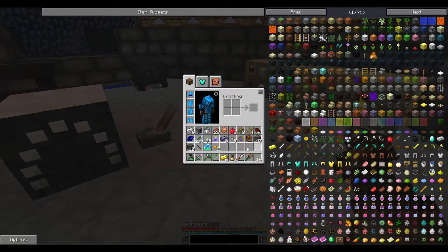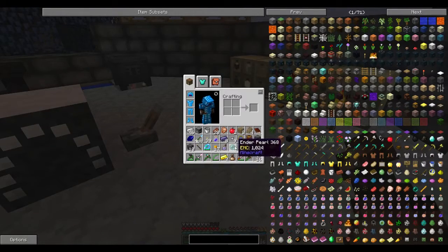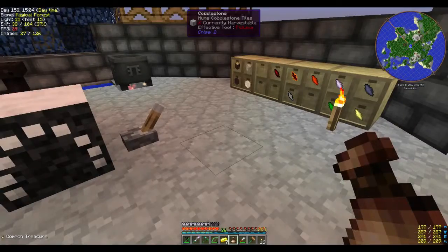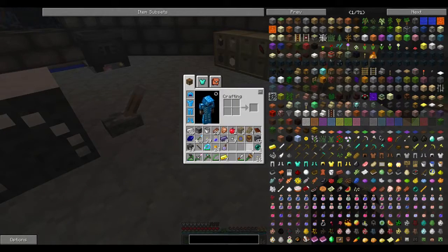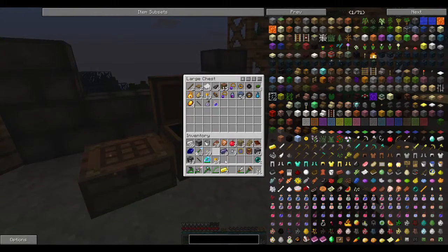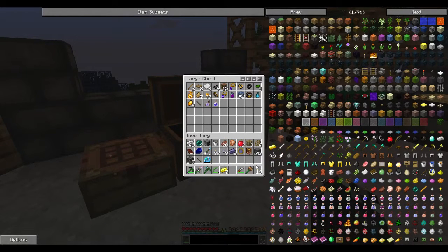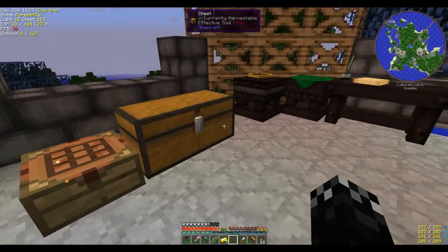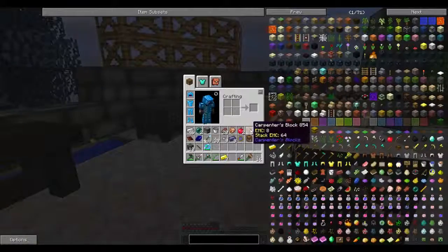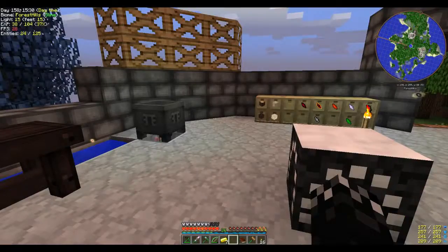Let's see what's in these bags — some coins, a potion, another enderpearl, that's good. Nothing too amazing, couple of potions and stuff. Gold coins — plenty of gold coins. I haven't seen the pack yet so I haven't had any real use for them. Sorry for flicking about a bit there.